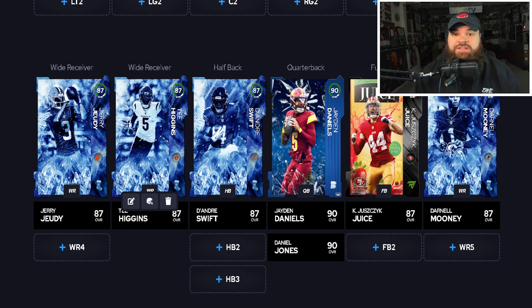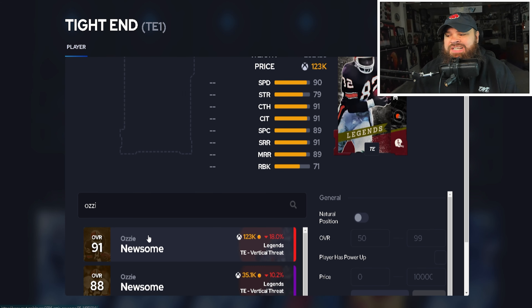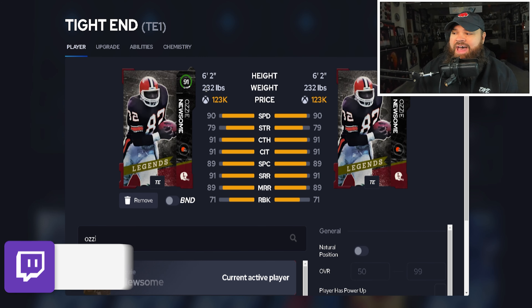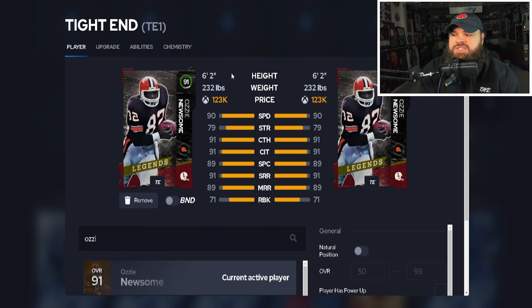You don't even have to upgrade these cards to 93 overall to get the ability — I think just their base cards these guys can play, and I actually really recommend them. At tight end, I went with an all-out receiving option: Ozzie Newsome. I like his player model — he's 6'2", 232 lbs, small player model, so he's going to cut on routes and move more like a receiver. He's 90 speed, 91 short route running, 89 medium, and even hits 70 run block, which isn't terrible for a tight end.